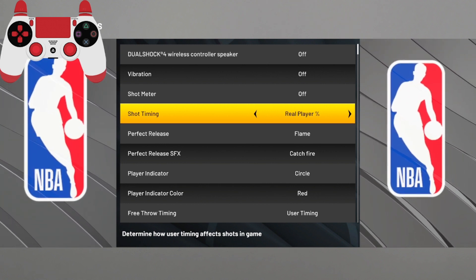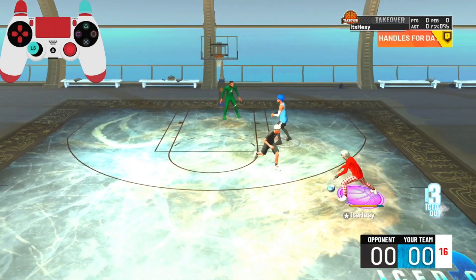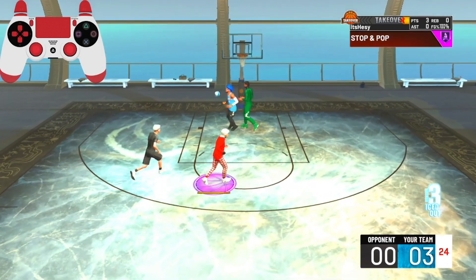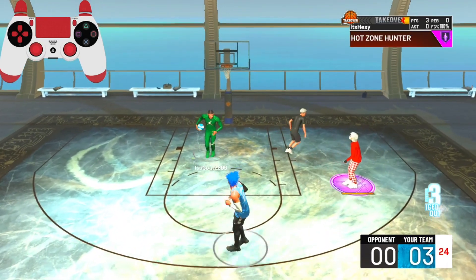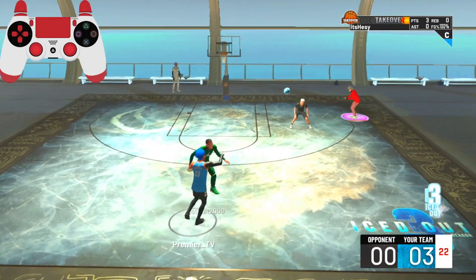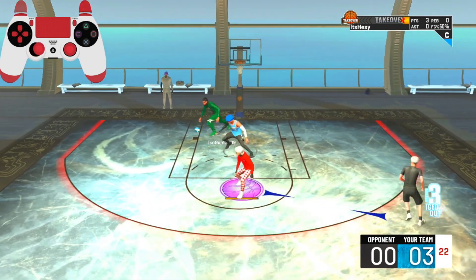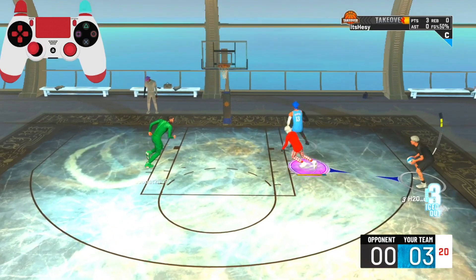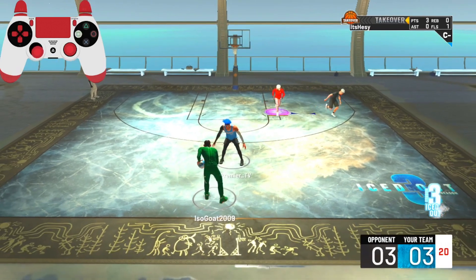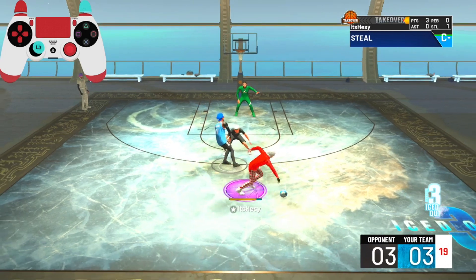Yes, holding it all the way down. The first shot goes in and I'm like, no way — this has to be lucky. Right into the corner, holding it all the way down, we miss that shot because he was a little contested. If you haven't seen real player percentage, when you green the shot wide open you can shoot well, but as long as it's even like one or two percent contested you're going to be missing a lot of shots.